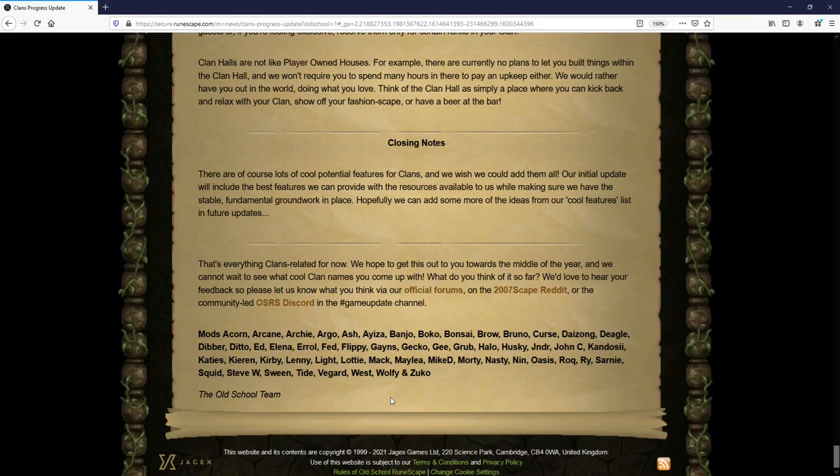In my opinion, this is a really solid foundation and we're finally making serious progress towards a potential Group Iron Man release later this year. My prediction was a mid-year summer update for clans, and they actually confirmed it in the blog: 'We hope to get this out to you towards the middle of the year.' Then Group Iron Man would follow, right around the same release window as all the other iron man modes — a September, October, or November release later in the year, which would fit perfectly with their prior iron man releases.